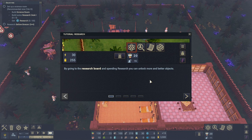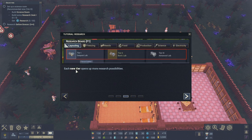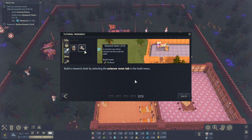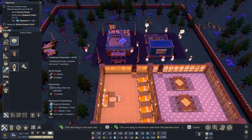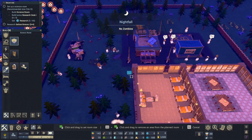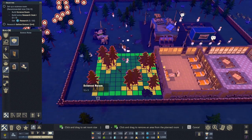Tutorial: research. By going to the research board and spending research points, you can unlock more and better objects. Research is generated by scientists working at research desks in the science room. Each new tier opens up more research possibilities. Many objects have one or more upgrades you can research. Build a research desk by selecting the science room tab in the build menu. It's nightfall - no zombies tonight, because it's the first night.